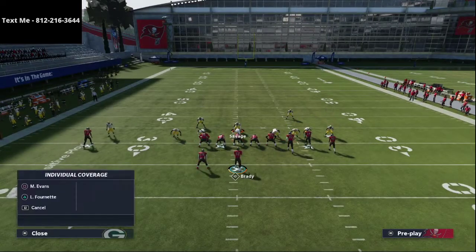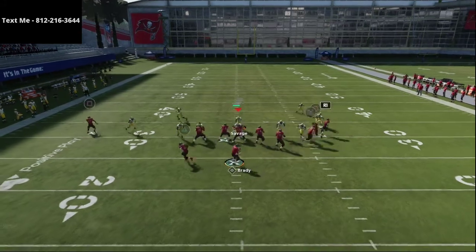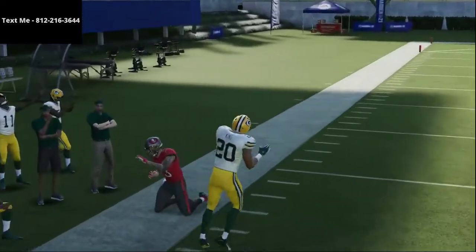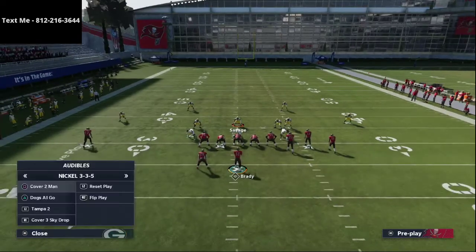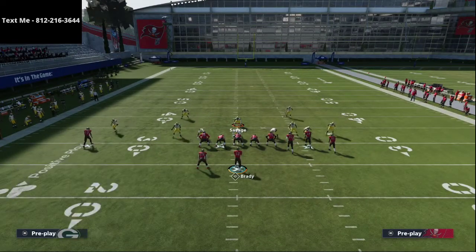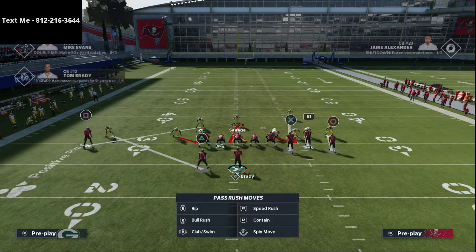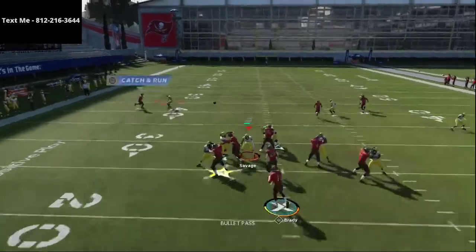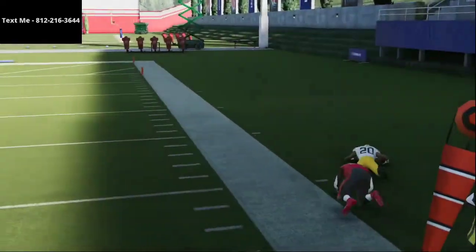One concern you might have is: what if they put Mike Evans on a streak route? Let me show you — at the snap, because you have a good corner there, you can catch that streak with ease. This defense creates inside leverage on that route, which is critical. If they try to throw it quickly, it's going to be an interception. This is one of my favorite man coverages against the Shotgun Bunch in Madden 21.